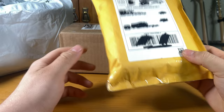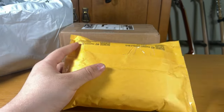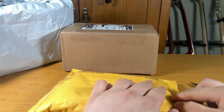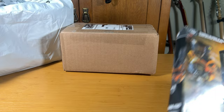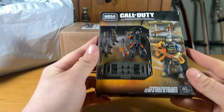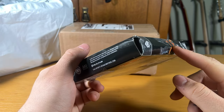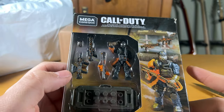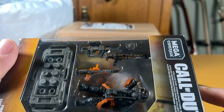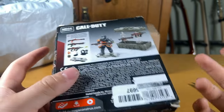Moving on to our next package. We'll start with this yellow one before we get to the box. Once again, this one is from eBay. It is the Call of Duty Firebreak Weapon Crate. This one also got messed up in shipping, so that is quite unfortunate. But it's a pretty neat little set — comes with some pretty cool looking weapons. I only really picked this up because it was a really good deal, at least I thought it was.